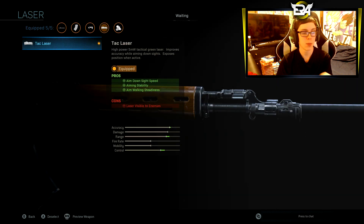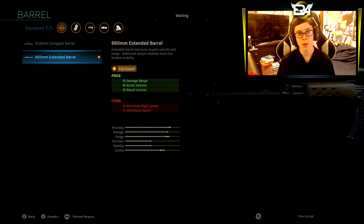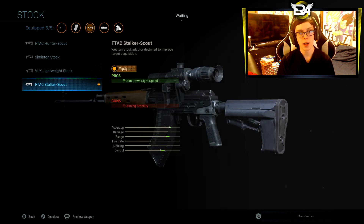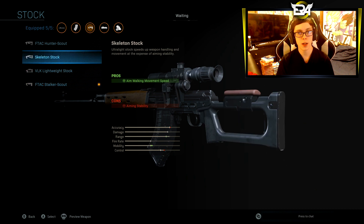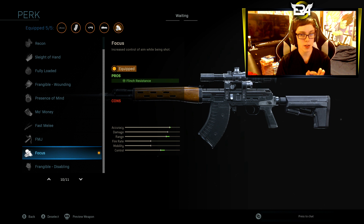Laser sight is a must on every single sniper. The only downside is that people can see your laser when you are walking around. That is literally it. If you are not playing night vision, I barely even notice it. This is a definite must — I would definitely recommend running the tac laser on every single sniper. It increases so many things. I went with the longer barrel for the Dragunov — this is the best barrel in my opinion, just so you do not get those hit markers at long range. And then for the perk, I put focus. This is basically BO2 toughness, or kick from Modern Warfare 3 — the best perk for snipers, guaranteed.